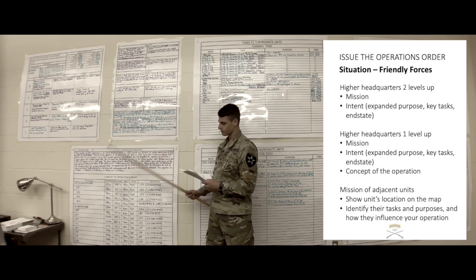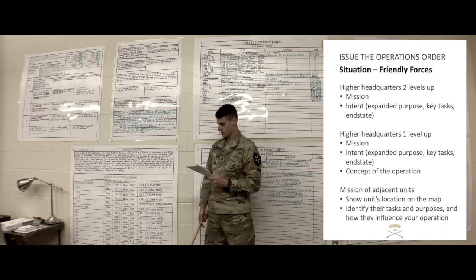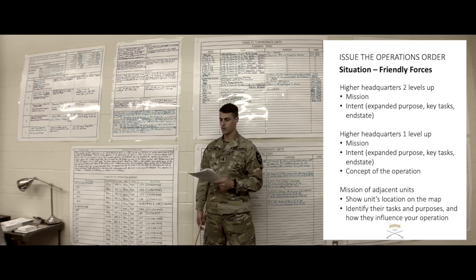Higher headquarters one level up: Alpha Company, 1-161, the Battalion Decisive Operation, attacks to destroy ALF forces in AO Badger, no later than 13 August 2018 at 1500 Uniform, in order to prevent the northern advance of ALF within the town of Yakima. Commander's intent: purpose is to destroy all ALF elements on objective gold and block all ALF movement north along Phase Line Seahawks in order to secure the eastern flank of 3-161, the Brigade Decisive Operation, allowing them to pass follow-on forces south. Key tasks: destroy all ALF on objective gold, block all ALF movement north of Phase Line Seahawks. End state: Apex Company has destroyed all ALF, blocked movement, secured the eastern flank, and all civilians have been safeguarded.